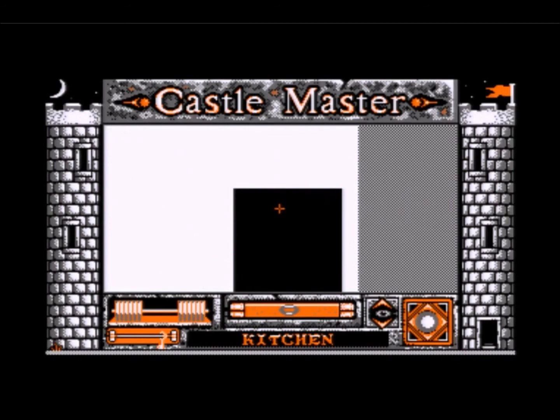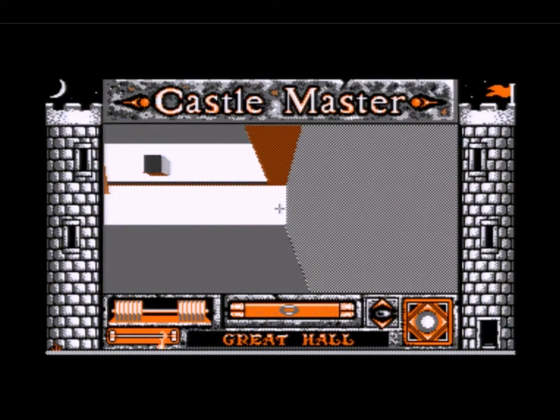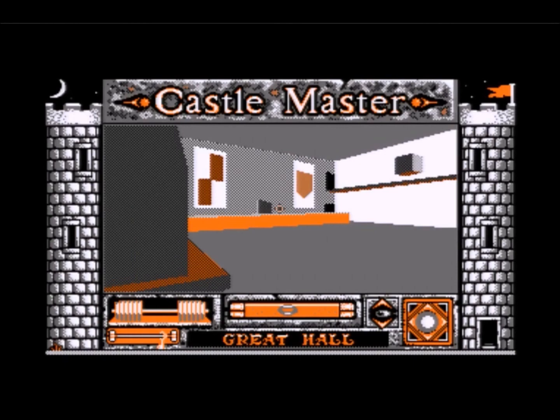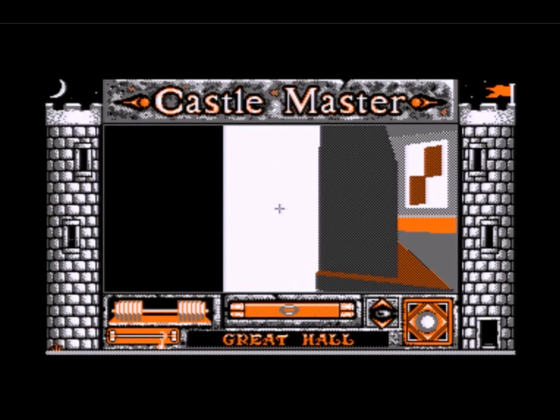We're going out through the door and down this passageway, with these convincing torches. Oh, it's another damn spirit. I'm going to just take care of that — and that sorted him out. He won't be back in a hurry because I've got rocks. I don't know whether the prince carries around a bag full of rocks, or just the appropriate number in his pocket.